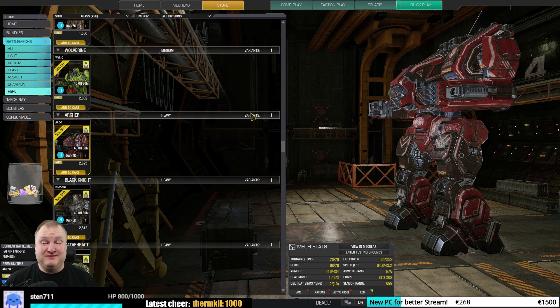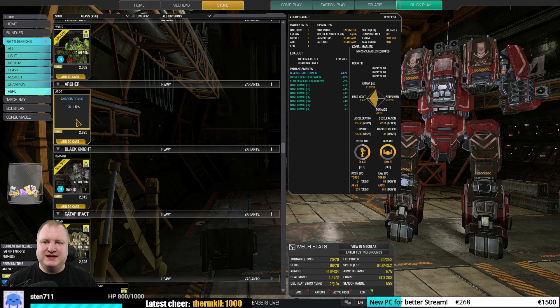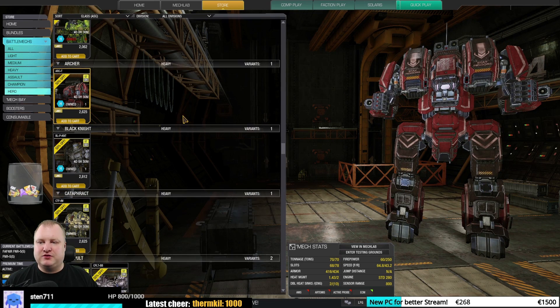Now we get to an interesting mech: the Archer Tempest. This is the only Archer that can run ECM. It has energy and missile hardpoints, missile heat generation reduction, and insane plus armor values. Really good mech. I would say really good to maybe even must-buy. If you like MRM gameplay, double MRM-40 will be very strong on this mech, and you have ECM to back up your teammates.